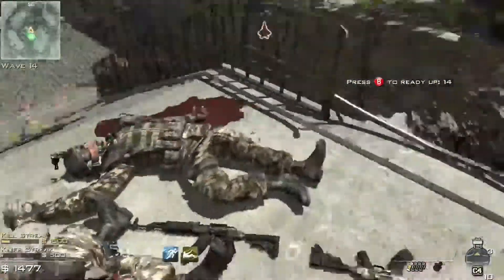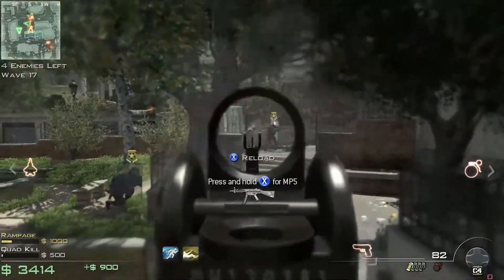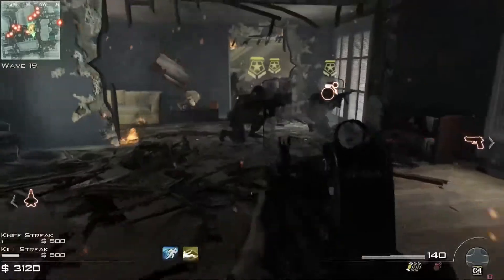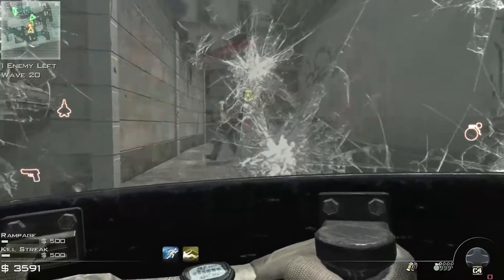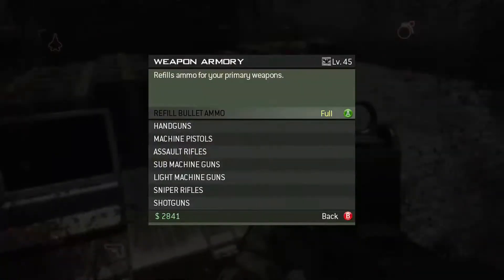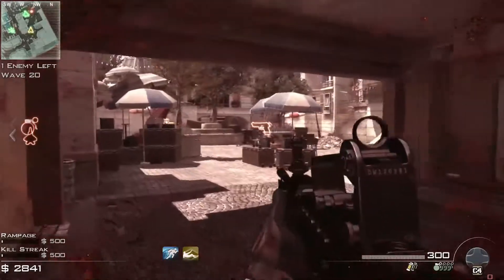The next item is Riot Shield Squad, which is really good. They're protected by riot shields and use machine guns and assault rifles, so they deal a lot of damage and draw enemy fire away from you. They're hard to kill — on juggernaut rounds they'll die instantly, but on any other round they're quite durable. I remember them surviving three rounds straight on around round 60. Riot Shield Squad is very strong.